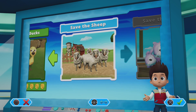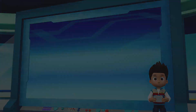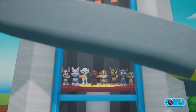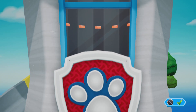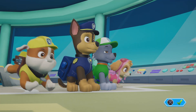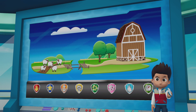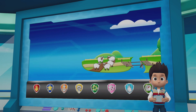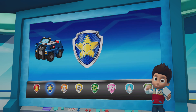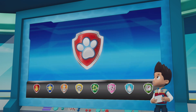Pups, we've got a new mission! Save the sheep! Paw Patrol to the lookout! We just got word from Farmer Al that his sheep are stuck! The old bridge collapsed and they can't get home! Skye needs to fly up high and find where the sheep are! Rocky needs to repair that bridge, then the sheep can get home safely! Then Chase can use his siren to move the sheep off the road! Marshall can use his ladder to lend Rocky a paw and help him get to the bridge! Alright, Paw Patrol is on a roll!